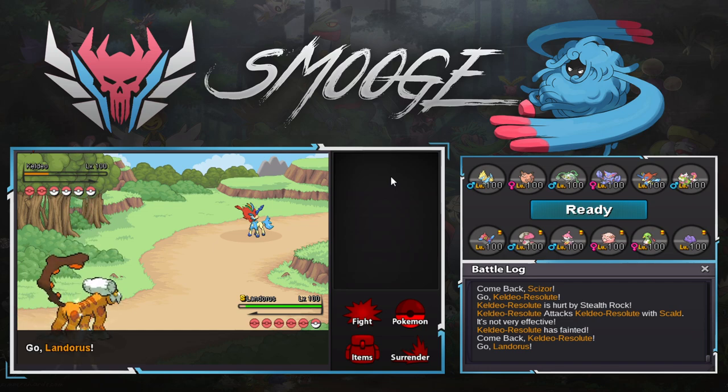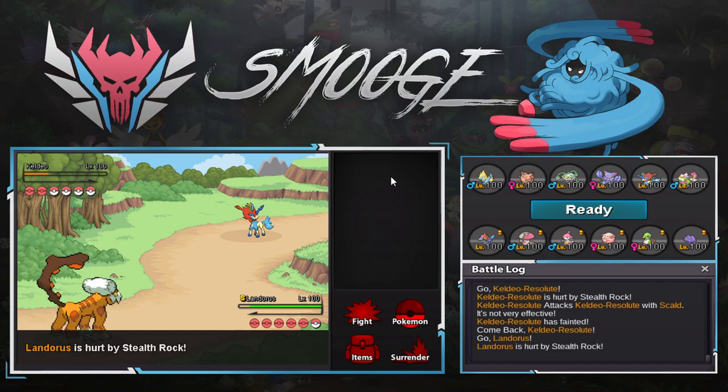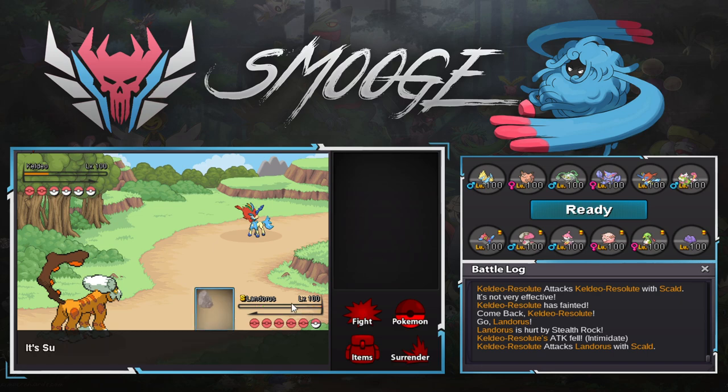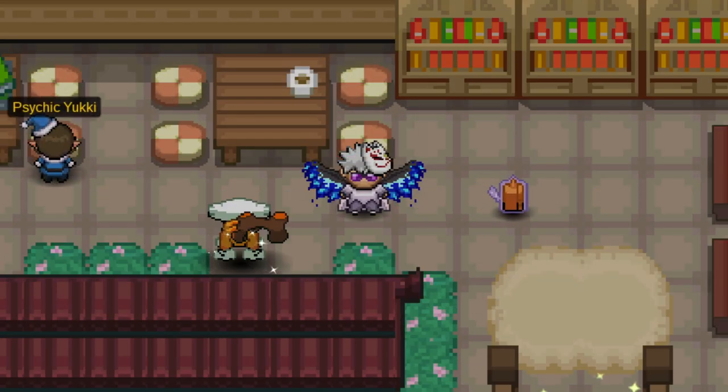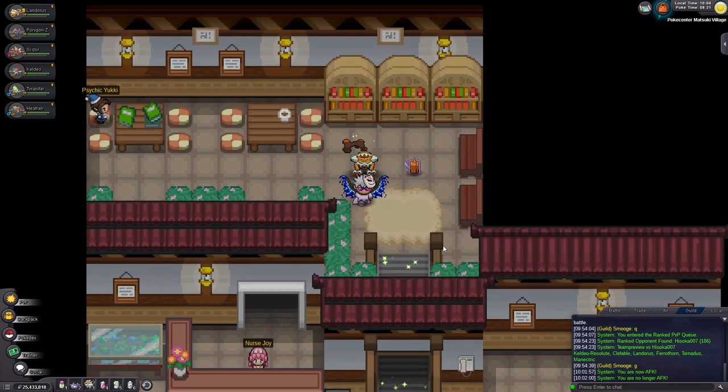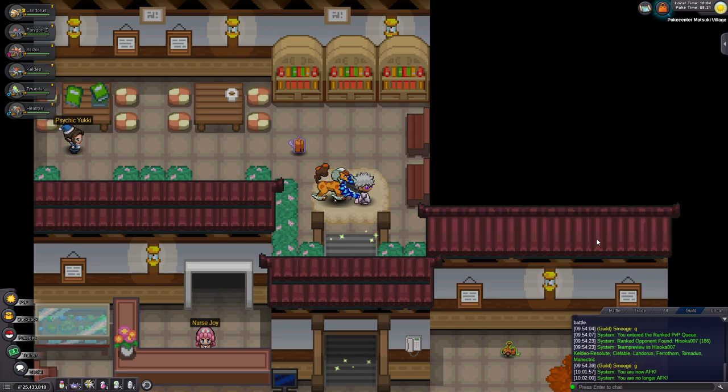I need to start building teams, but every time I build a team it kind of just turns into stall — I'm just a washed stall player. But that's the video. Porygon didn't do too much in the second half, but in that first game it literally just won — and it obliterated that Clefable. So hey, it works. I'll see you guys next time — subscribe and bye.